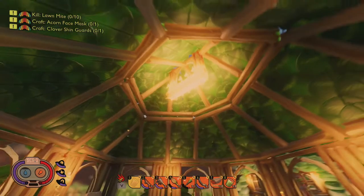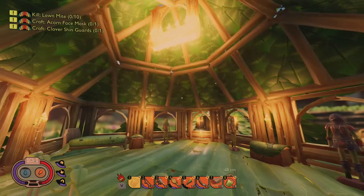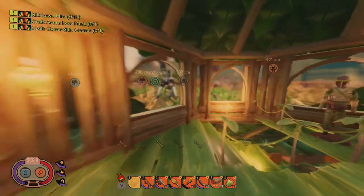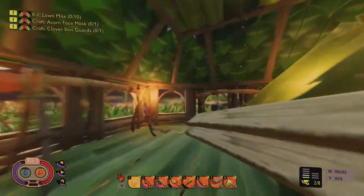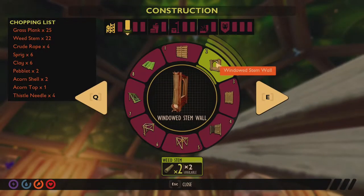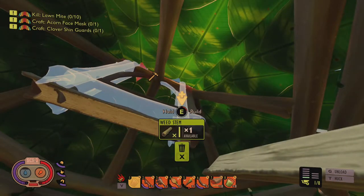Hello everyone, in this video I'm gonna go over making a chandelier in Grounded. It's a very simple and fast process. I'm actually gonna do it in my adjacent building. The first thing is to make the windowed weed stem wall — attach that right there to the cross beam of my vaulted ceiling.